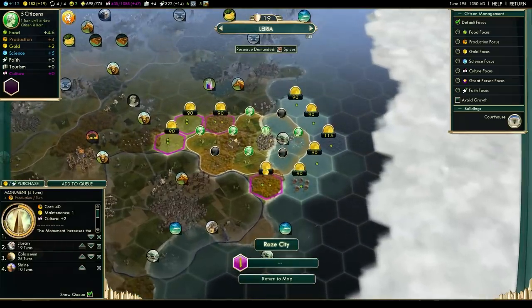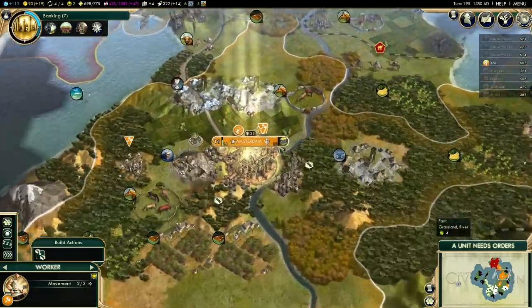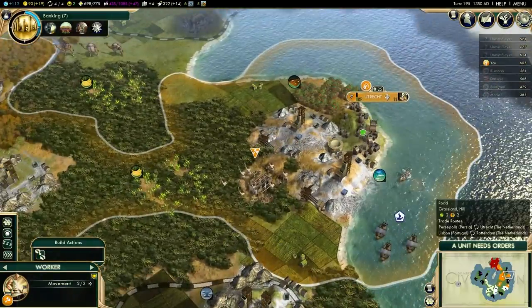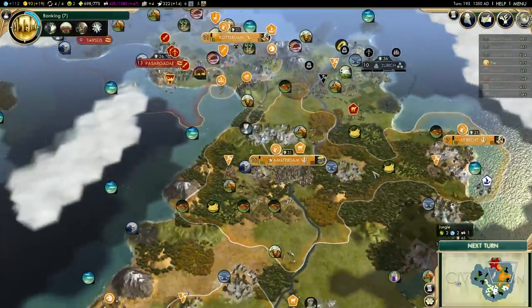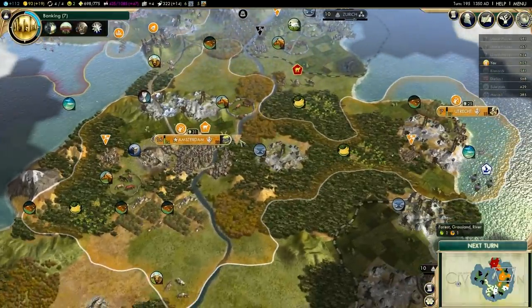I'll go ahead and buy this tile, just so they can't have it. Build the road over to Utrecht — glorious expedition into the heart of the jungle, essentially. It's gonna take a long time to get through that.